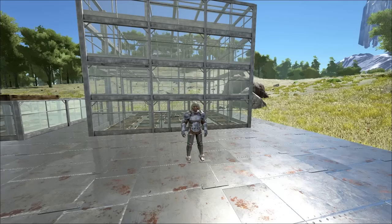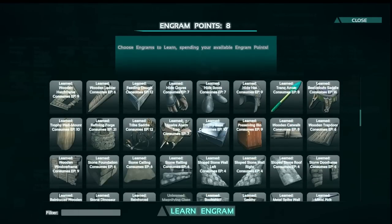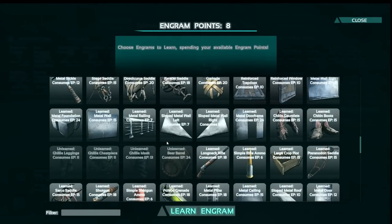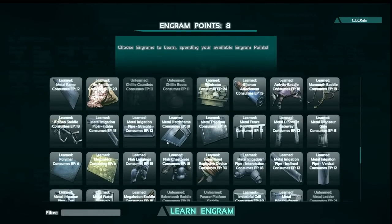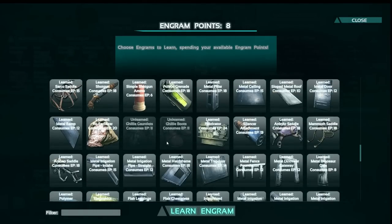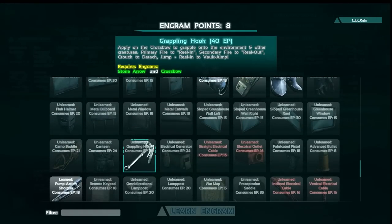First we're going to start as usual and look at the engrams. As you can see here, scrolling down, the hook ends up being at around level 50. First of all you need to have stone arrow learned and a crossbow learned, which definitely makes sense since you're shooting it. You need 40 engram points, which seems a little expensive for a grappling hook, but considering what you can do with it, it could definitely be worth it.